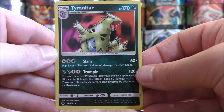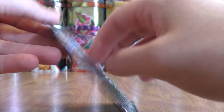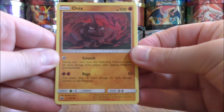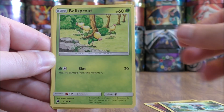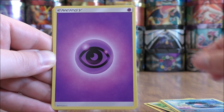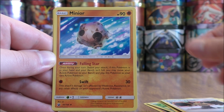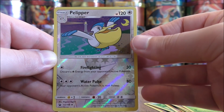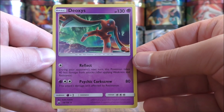Blaziken pack now. This pack starts with Onix, Bagon, Bellsprout, Phanpy, Clamperl, Psychic Type Energy, The Masked Royal, Minior, Volbeat, a Reverse Hollow of a Pelipper which is an uncommon, and the final card is another Deoxys.